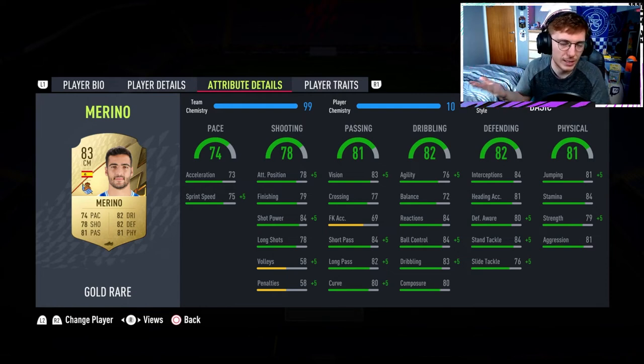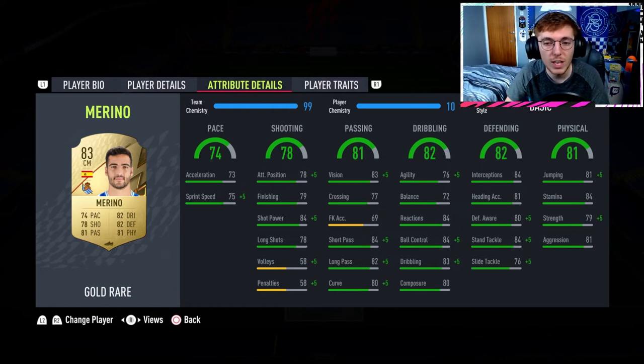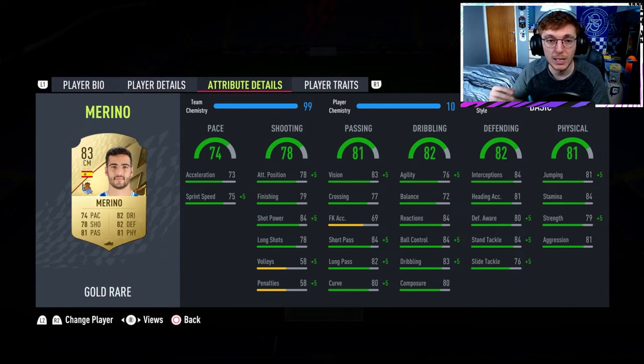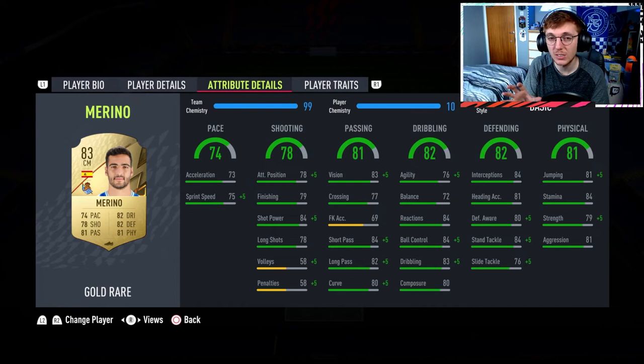Marino is unbelievably good. I cannot recommend this card highly enough - I genuinely think he's one of the only starter central midfielders better than Saul, and Saul is absolutely fantastic. Marino gets up and attacks nicely, comes back to defend nicely. I personally have him as my stay-back CDM in my main team, but in this team I have Marino and Saul both as CDMs and they can both do a job absolutely anywhere in that midfield. This is genuinely one of the most important parts of this team - Marino and Saul are very very solid in midfield.